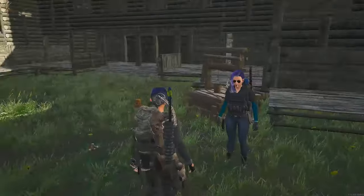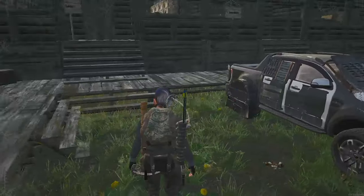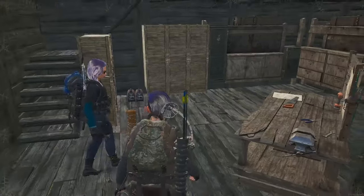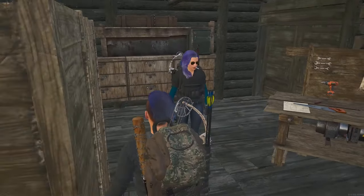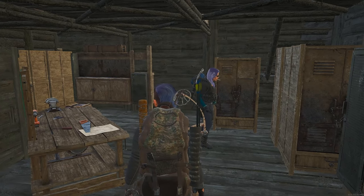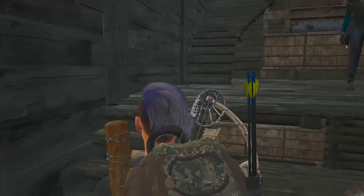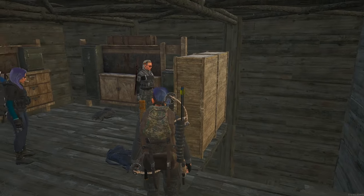Apparently the corner units are all shared spaces where squad mates store their loot. The one in this corner is the crafting and quests area, with tools, a workbench for crafting, as well as quest storage — with each cabinet dedicated to one of the ZTV quests. It looks like Ash is working on a quest now.